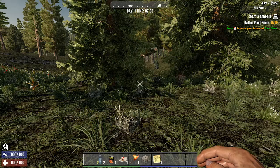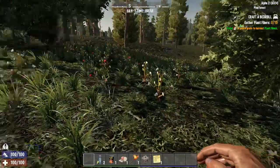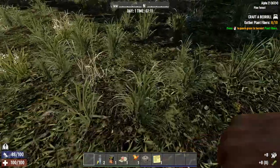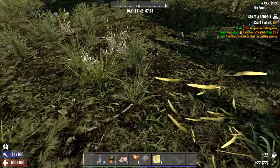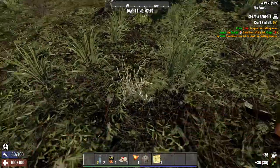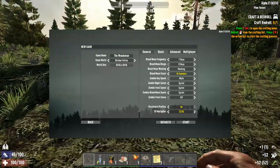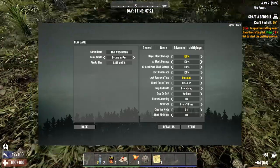Hey guys, splappa09gaming here and we are back on a fresh start. Alpha 21 just went stable and we are starting our first official series. So while I'm banging out these quests, I'll tell you about some of the settings. This is called 'The Woodsman.' I am going for an agility build - bows, arrows, pistols, SMGs - stuff like that. I will spec into other things to be able to craft and get vehicles and stuff. I'll pause the game and put up some screenshots of the settings and what the map looks like.